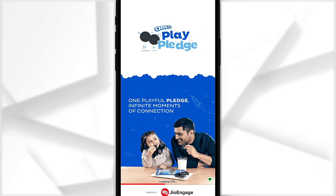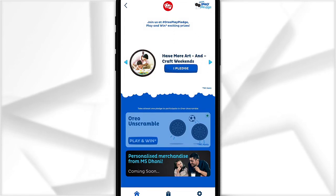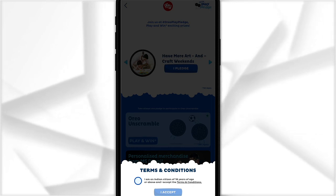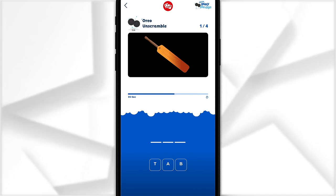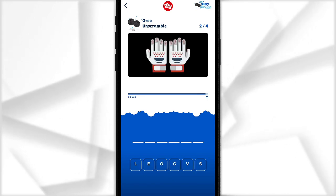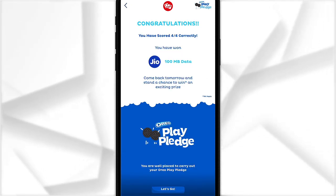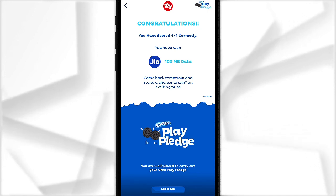Click on the OREO Pledge offer to start. You will have to complete the game by answering some questions. For example, you may need to identify a spelling mistake or match a picture — like identifying a bat or gloves. You only have to answer 4 questions to complete the game and become eligible to win.